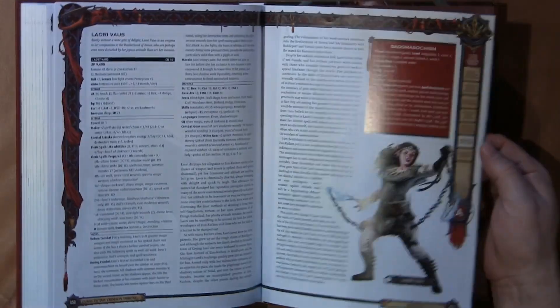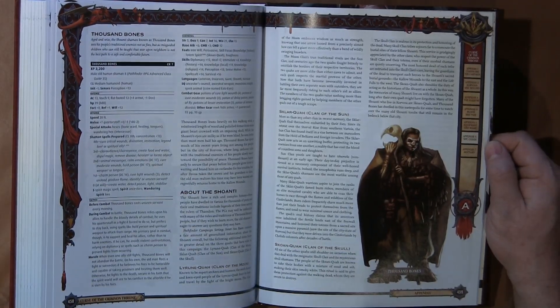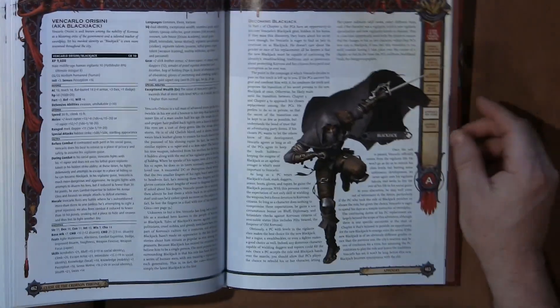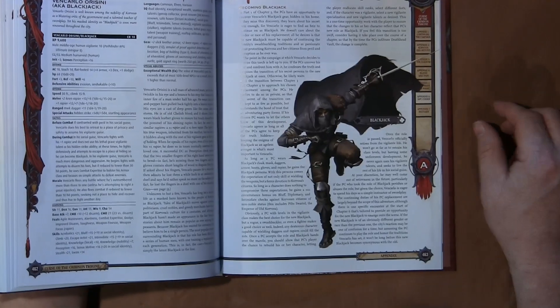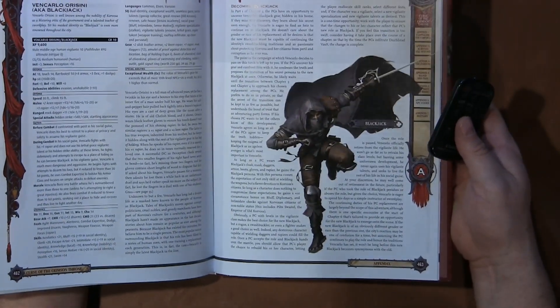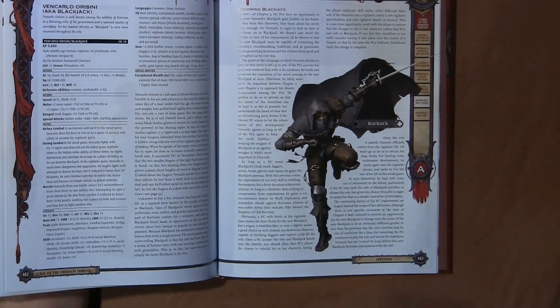There are a few other NPCs in the back — Blackjack is probably my second favorite picture in the book. He looks clearly like a rogue, but actually he's a vigilante.